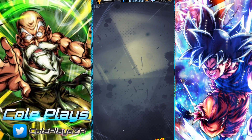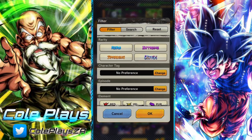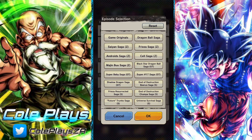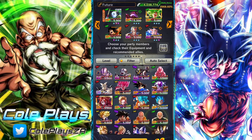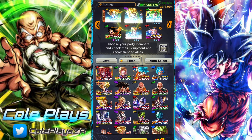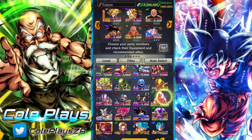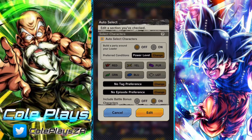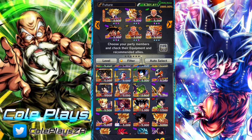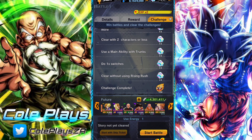Beyond that, all you have to do to get Trunks is to beat the first event stage. You don't need to complete all of the missions — you just need to complete the first stage and you'll get enough Z-Power to have Trunks appear in your box so you can start working on him. One cool thing is that you already have an event exclusive Trunks you can use to complete the Trunks-based missions, saving time by not having to replay the stage.